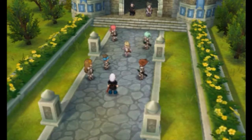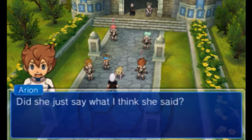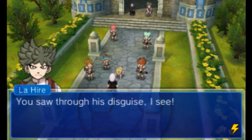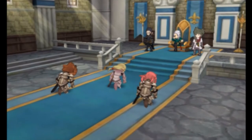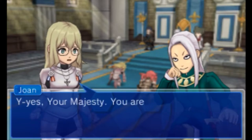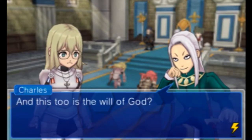Joan suddenly bows: 'I am your humble servant, Your Majesty. It is an honour to meet you.' The team realises — Prince Charles! 'You saw through his disguise, I see. Ha ha, you did very well, Jeanne d'Arc.' Joan tells him she wishes to see him crowned king, as it is the will of God.